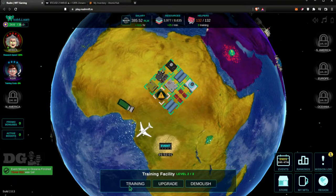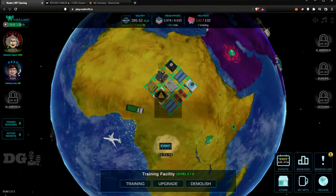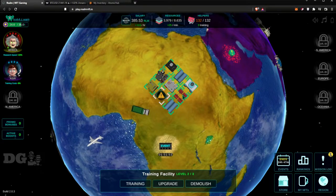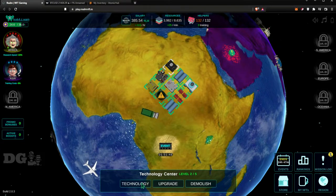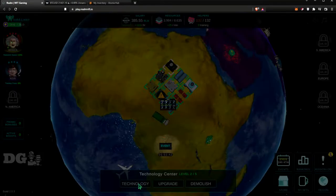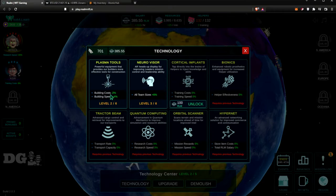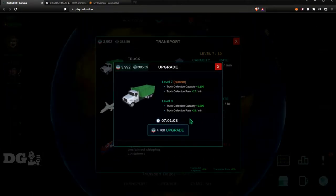If you click on the Storage Vault and hit Upgrade you can increase your resource limit with each upgrade. In the Training Facility you can click Training and add the people you want to train. The Technology Center — which I haven't used yet — lets you give yourself building cost boosts and building speed boosts, plus other things as you unlock them. The Transport Depot lets you upgrade each item to increase production.